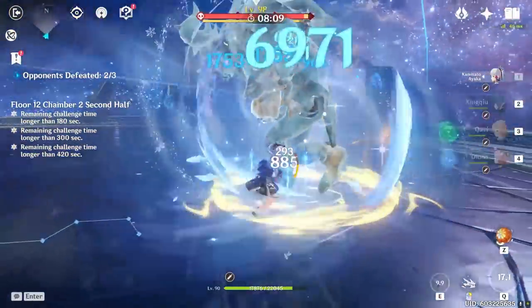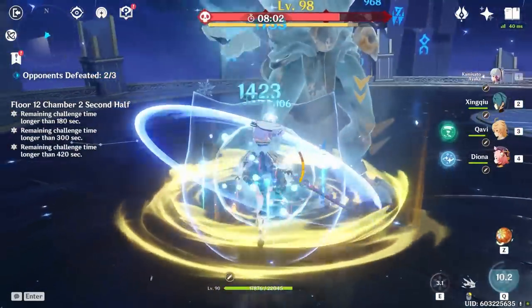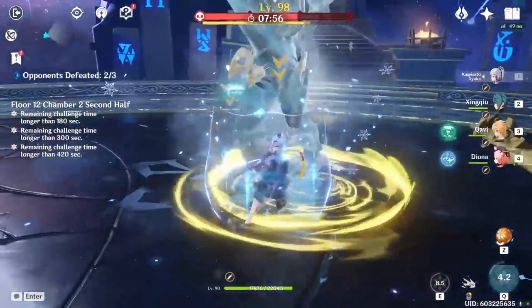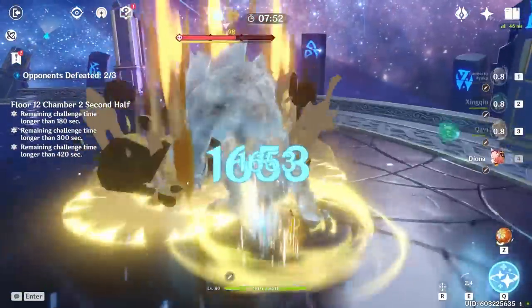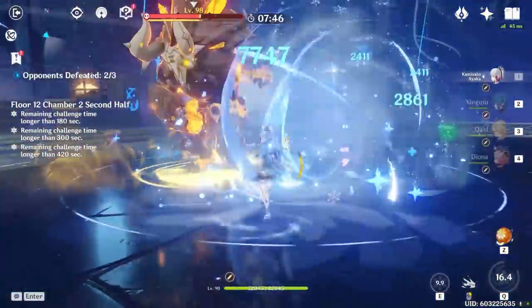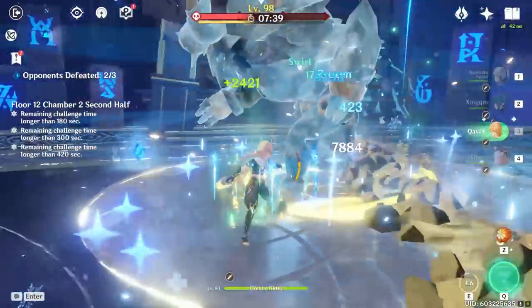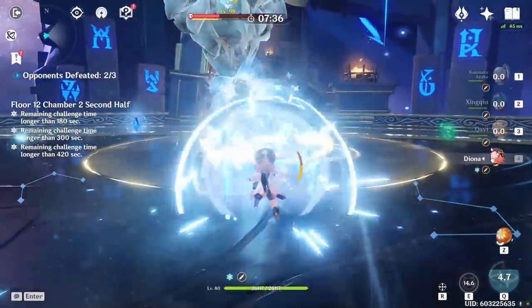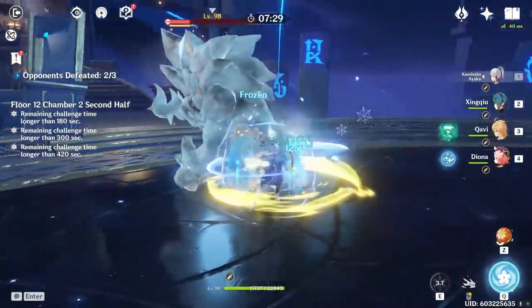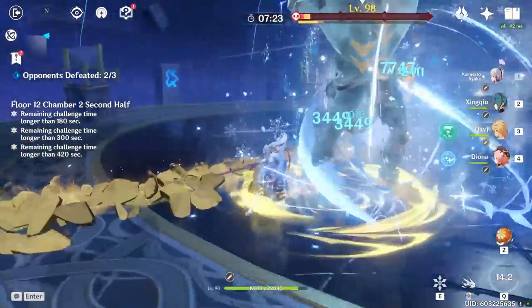Let's confirm if Ayaka's burst comes back up before it goes off cooldown. I use the burst, then the E ability — the cool thing about Ayaka's E is it generates four particles, unlike Eula who only gets two. Then with Diona's Favonius Warbow proc, our burst is already back up. Unlike Keqing, Ayaka does not suffer from stamina issues — I'm dashing every other second to keep cryo application up and my stamina bar stays basically full. My burst does around seven or eight thousand per hit, and it hits 21 or 22 times — that's roughly 150,000 damage if enemies stay inside. It's ridiculous watching this guy's health bar just melt.